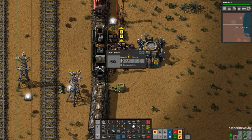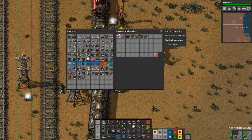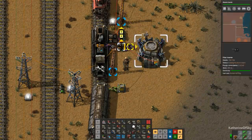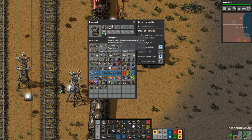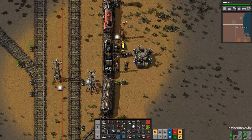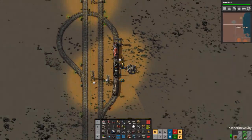The reason I added this is so that it doesn't take all of the repair kits. Construction bots can pick up the repair kits from the passive provider chest — there is no need to actually insert them into the robo port. So just keep that in mind, and I want to probably redo these different spots here.